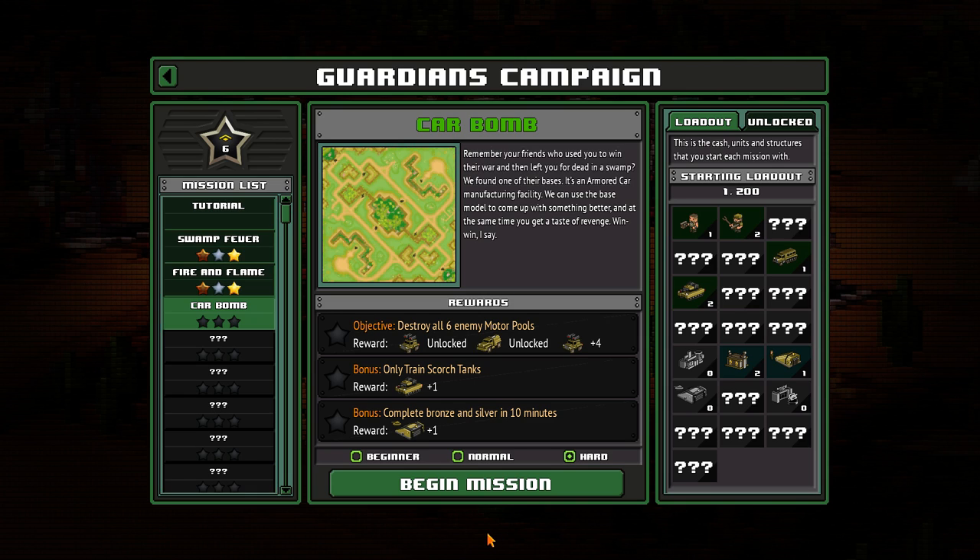Hello guys and welcome to mission 3, Car Bomb, from the Guardians campaign of Ashes of the Singularity. To do the bonus objective, we have to complete the mission within 10 minutes and only train Scorch Tanks. Let's get going.